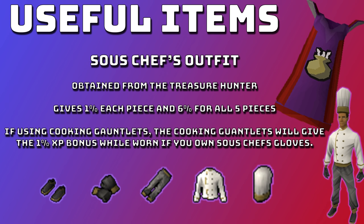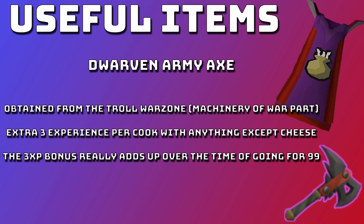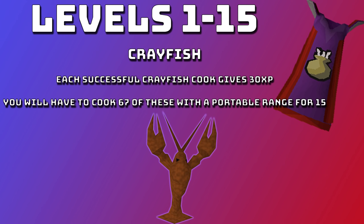Another useful item is the Dwarven Army Axe, obtained from the Troll Warzone — specifically the Machinery of War part. This axe gives an extra free XP per cook with anything except cheese, which we don't cover anyway. The free XP bonus really does add up over time. If you're going for 99 you're cooking a lot of food, so that's quite a significant gain, especially in the early levels.